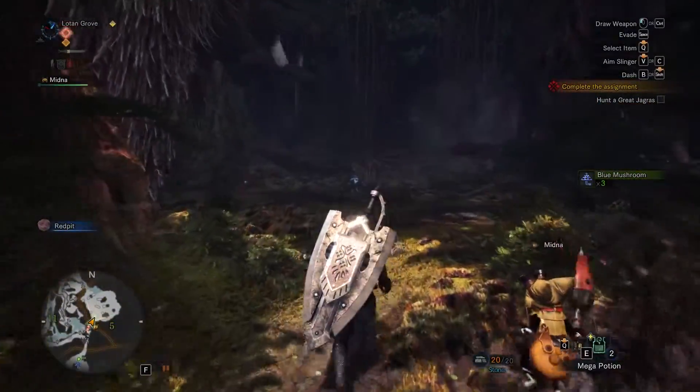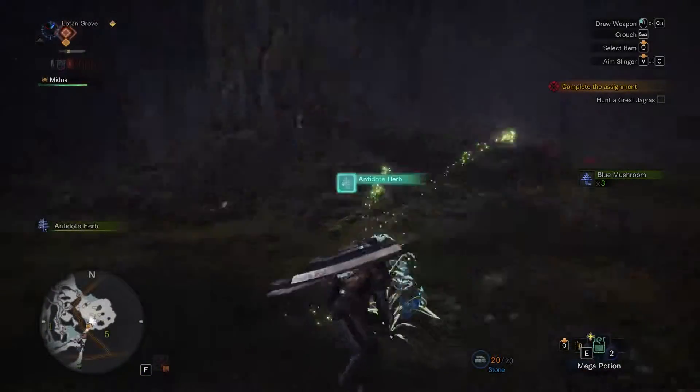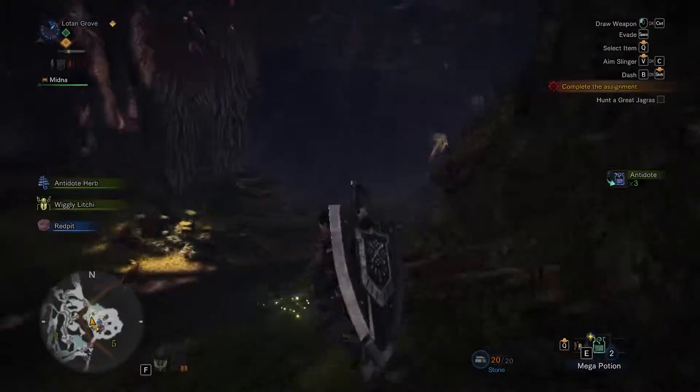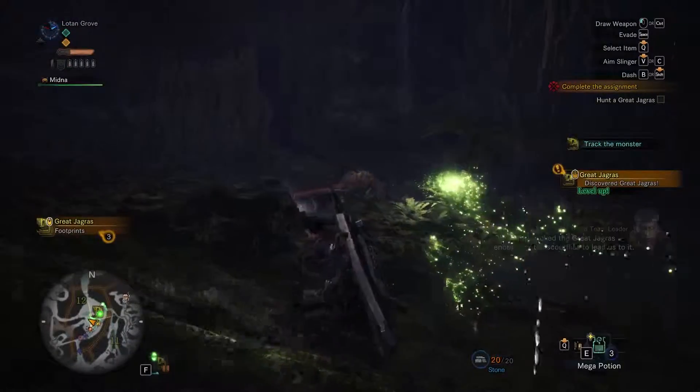Rule number two of Monster Hunter World: collect everything. So — antidote herb, even items you don't need. Okay, except for Red Pit and Needleberry. Alright, we have him.